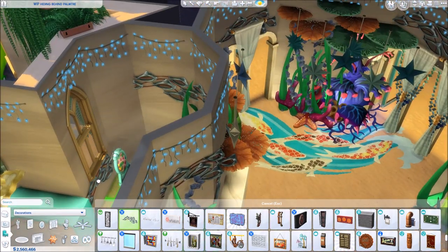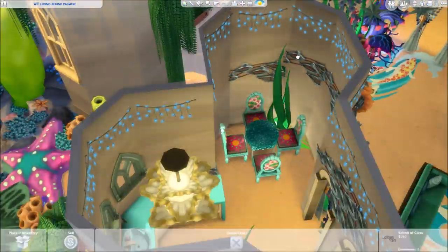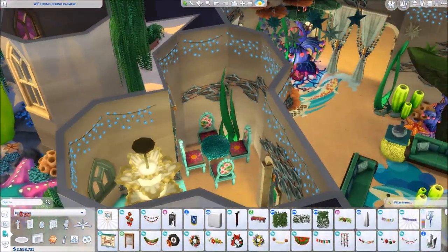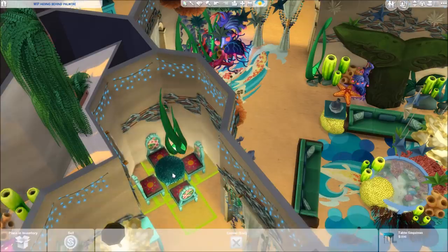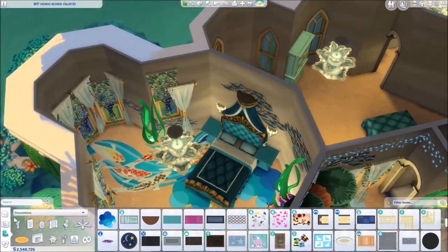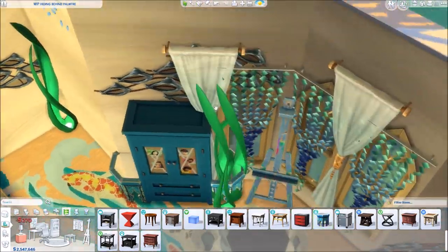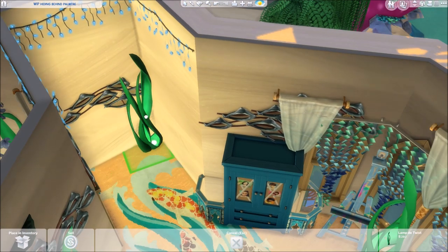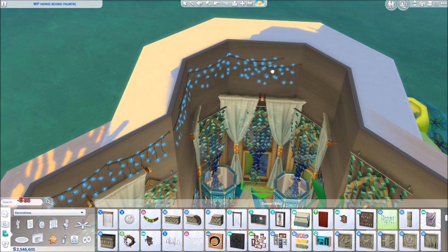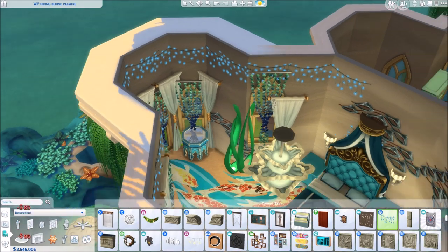Basically what we are going to use a ton here is the fish wall decor from Dine Out — it looks like little fishes and I put it everywhere. We are going to use the fairy lights from Parenthood because they're blue and kind of look like sea bubbles, especially when it's dark. We are also going to use lots of aquamarine and blue colors, the sea kelp lamp — which is officially the sea kelp lamp now — and lots of the City Living marble ball curtain thing. I think it has a real name but I'm not sure. It also looks a little bit like fish scales and I use it here a lot. And then of course lots of the debug objects.